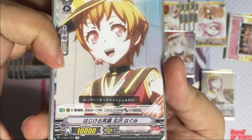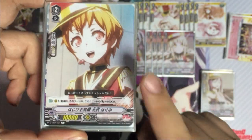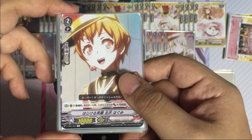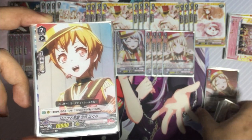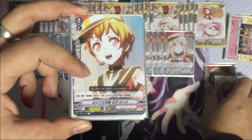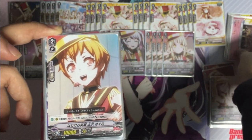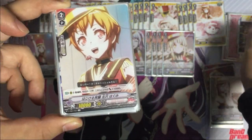Next is Hagumi — when she enters the field, during this turn this unit gets power plus 10,000. This is a key card in this deck, definitely four copies. As mentioned, this deck does multiple attacks: when during the attack phase Kokoro's effect calls this out, she gets plus 10k from her own effect, and if you have the grade 3 order card, an additional 10k, making her a 30k attacker by herself.